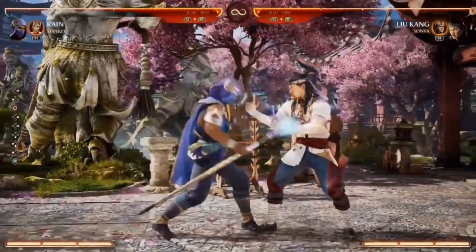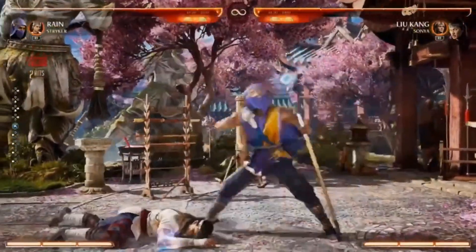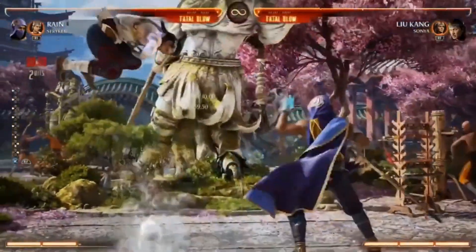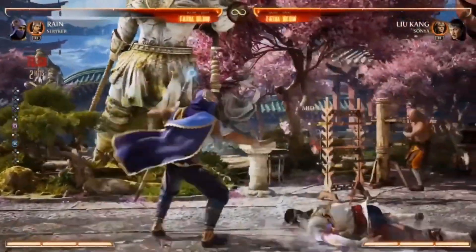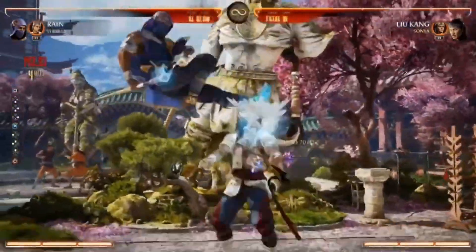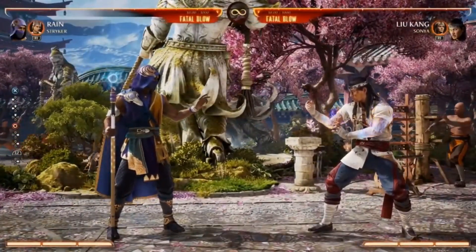Another move he has is his geyser — a pretty good advancing special. You can do it two-in-one, and the EX version has armor, making it a good wake-up attack and a solid way to beat pressure. It'll probably be one of his best combo enders.